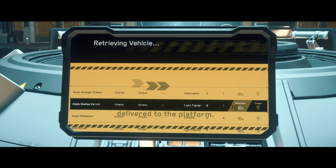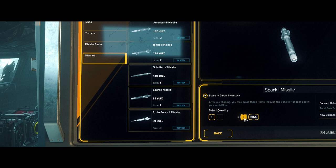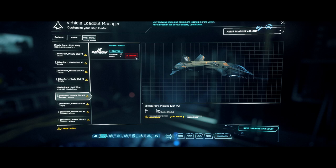If you still can't resupply, buy a bunch of equivalent sized missiles. If the shop sells the same type you had, there you go. I just removed size 1 Pioneers and replaced them with size 1 Sparks.